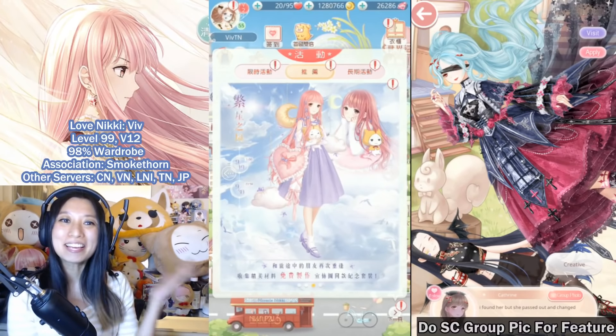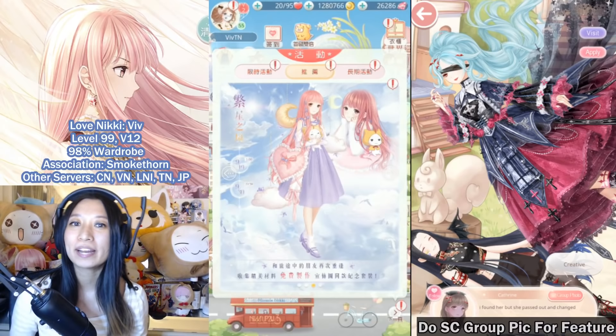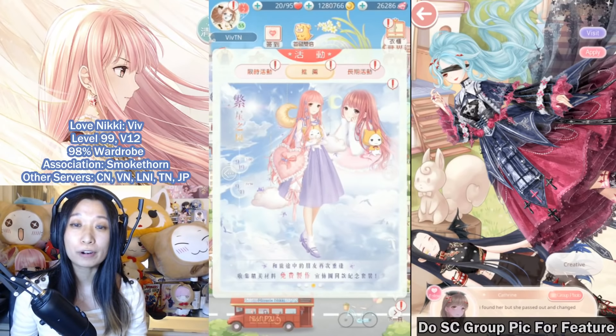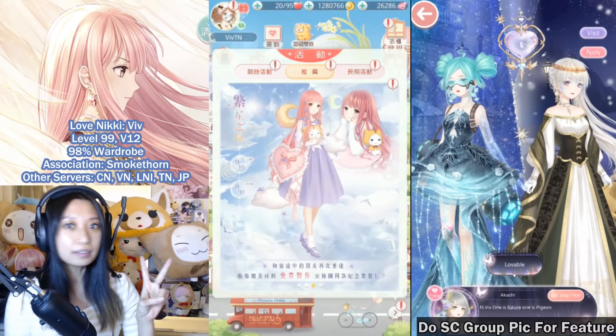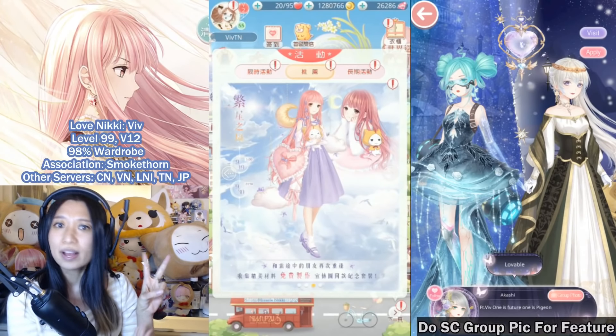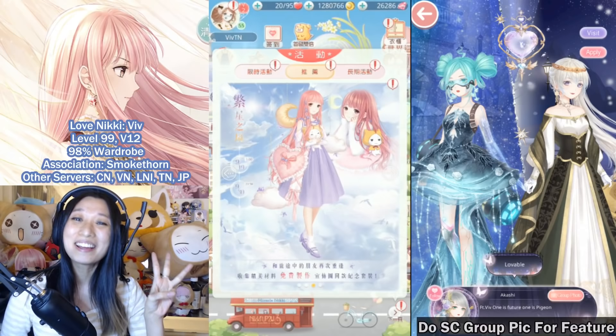It's the Hello Nikki collab going on in Miracle Nikki right now. Why is this the best welfare event? Number one, because I say so. Number two, Nikki strangling Momo. And number three, free Momo's cloak.